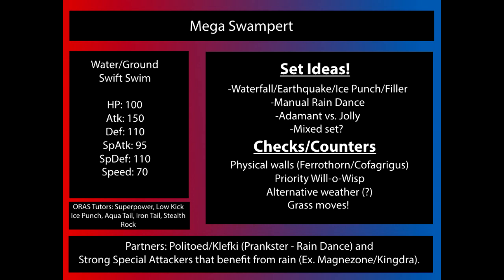Good partners for Mega Swampert are things that can set up rain. Clefable gets a special mention for resisting Grass-type moves and setting up priority rain. Strong special attackers like Magnezone or Kingdra that can utilize the rain — Magnezone using Thunder and Kingdra attacking with Swift Swim — are good because they force opponents to cycle their walls in and out, opening up holes for Mega Swampert to clean up. Magnezone is especially valuable since it removes Ferrothorn and Skarmory, both of which can handle Mega Swampert with relative ease.